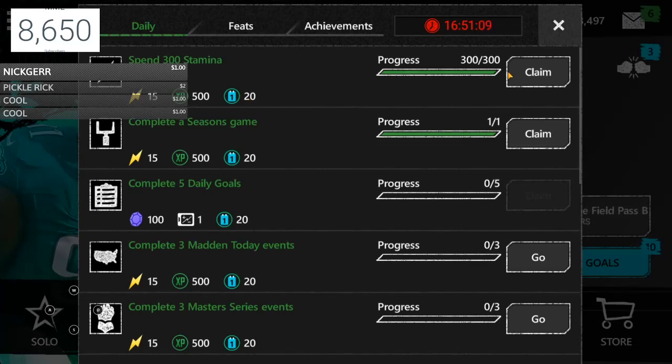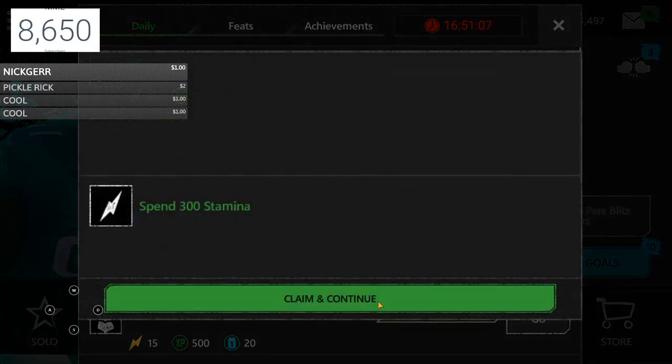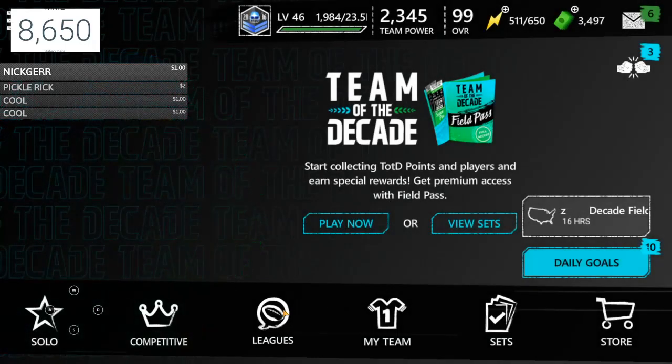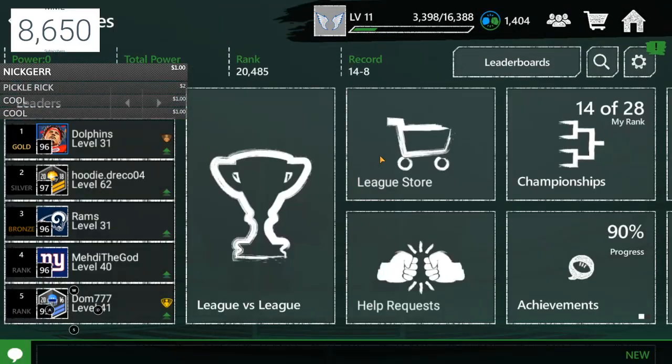Another way to get the points really quick is daily goals. People hate on this but you actually get 20 points per one you complete. Let's go ahead and claim this — pretty easy, 40 points right there.